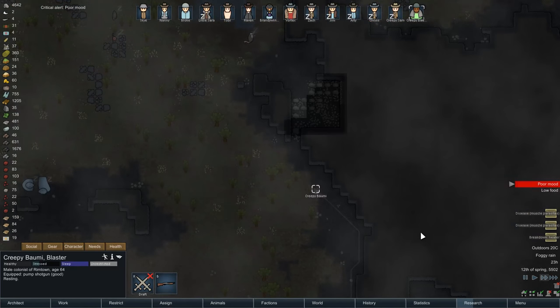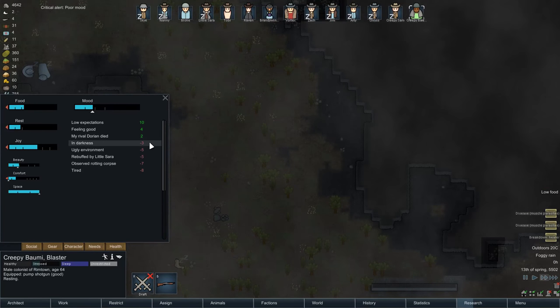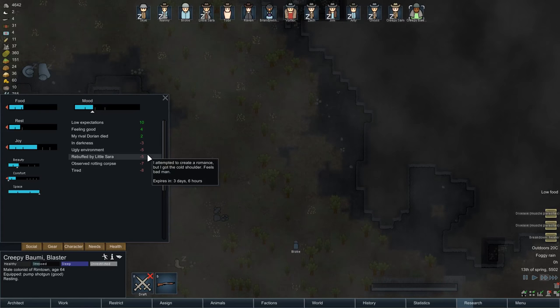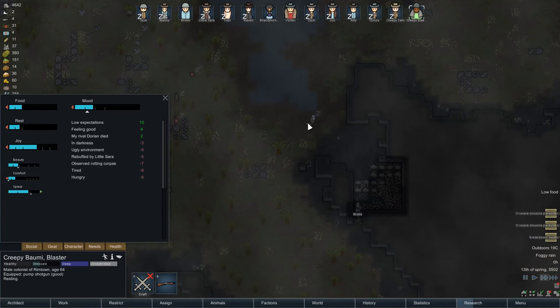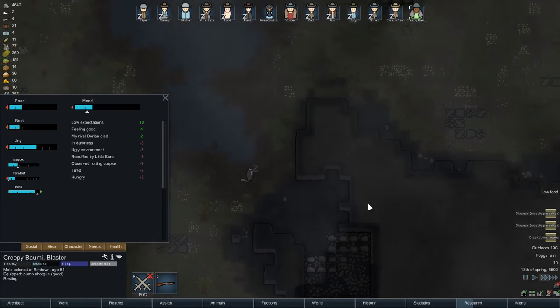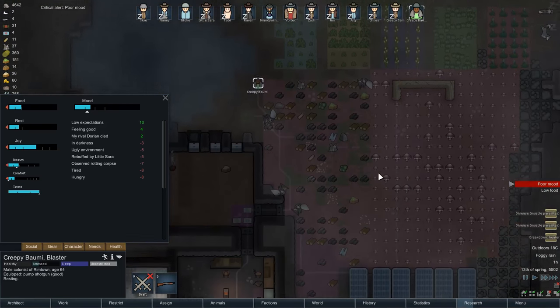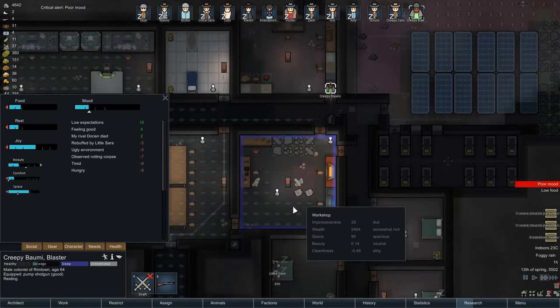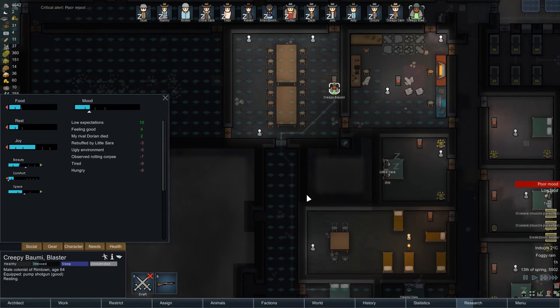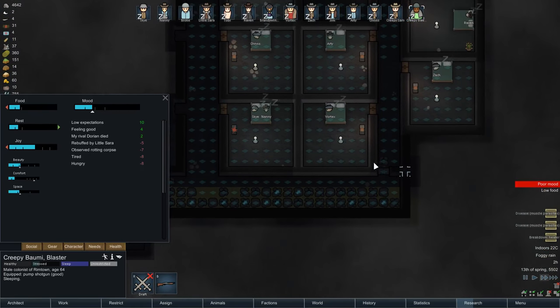Who's in a poor mood? Creepy Balmy's in a poor mood. What's up with you? His rival Dorian died so that makes him happy, but he's in darkness, ugly environment, rebuffed by Little Sarah, observed a rotting corpse. Where's there a rotting corpse? He should be alright though - he's tired and hungry. I think once he eats and sleeps, he'll be fine. I don't think we've got anything to worry about.